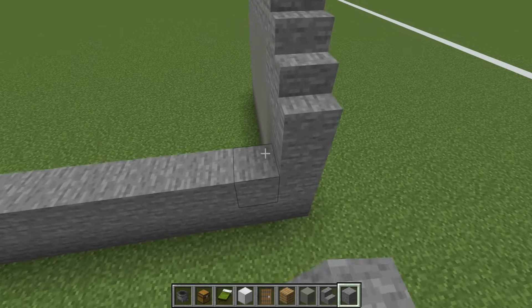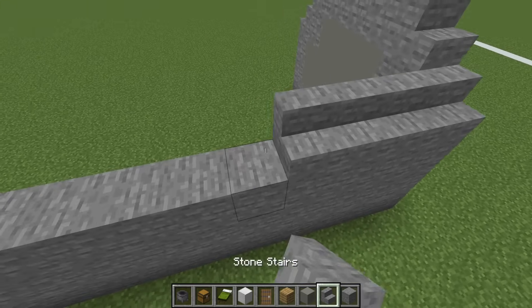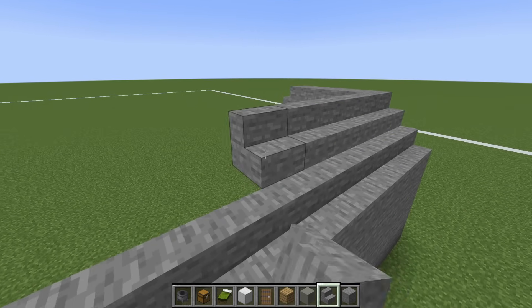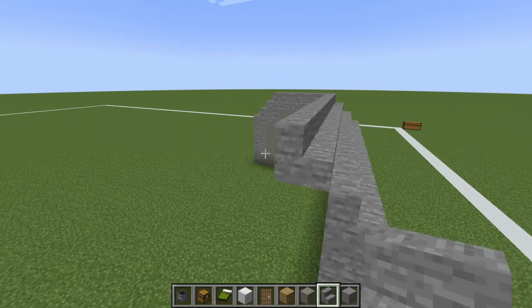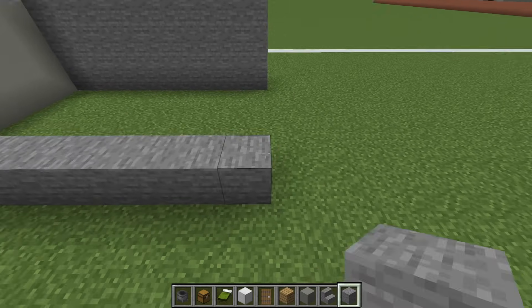We simply want to extend every single one of those stone blocks, including the stone stairs, nine rows forwards. And we want to do the exact same thing on this opposite side as well.